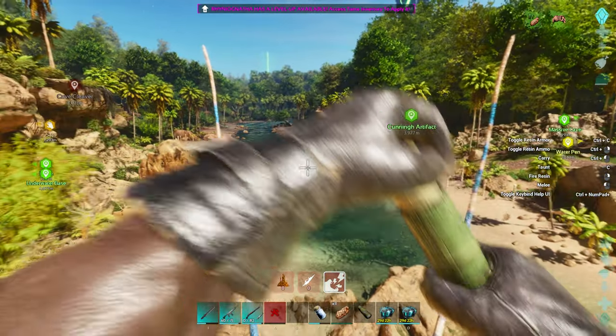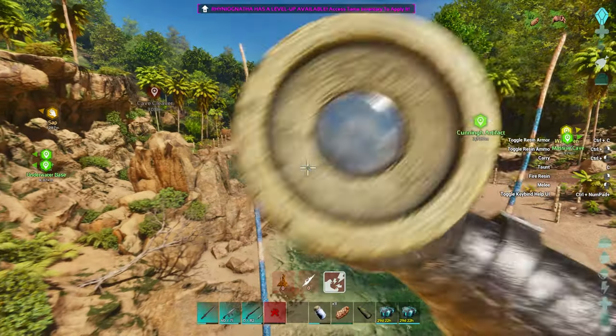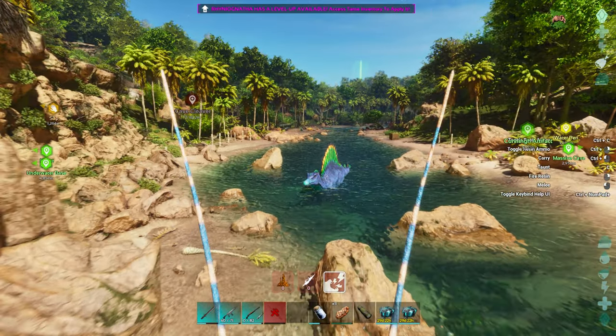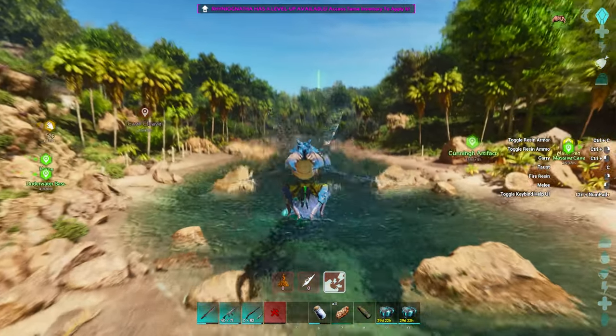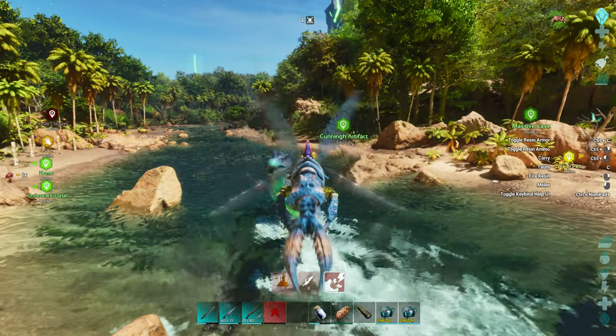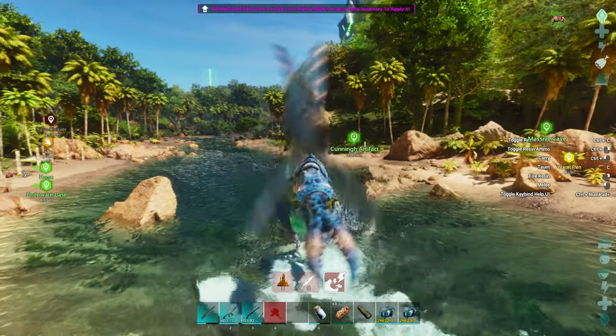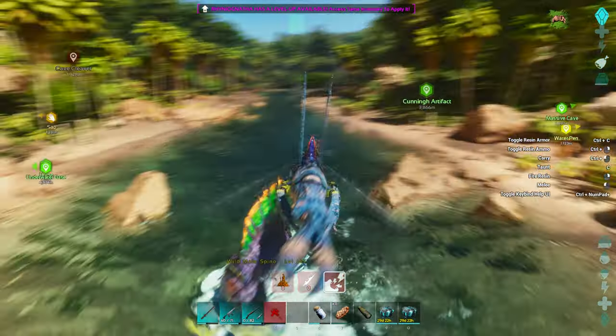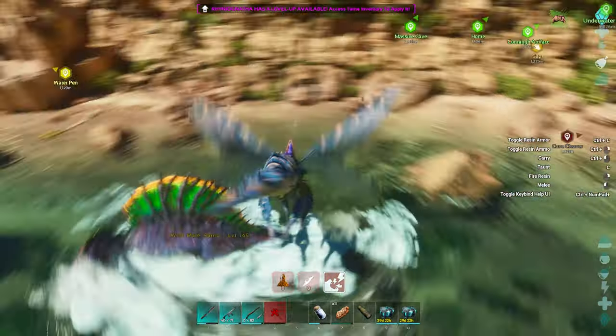There we go, there's our second one. Like I said, we're on official. He's a nice size — we're hunting Spino tails. That's a really nice size one but we don't really need it, so we're just going to take it out. It's a shame you can't breed these guys, to be honest, like you can with other things to get stuff for completing bosses.